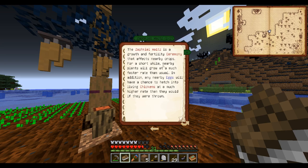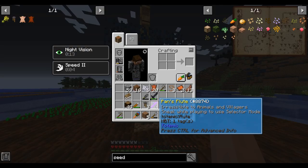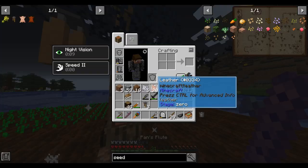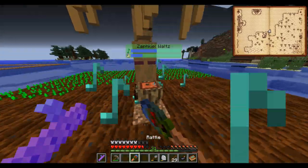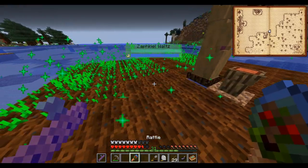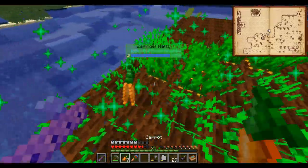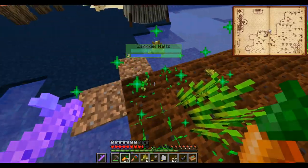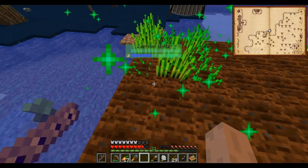The Zafkiel Waltz will cause plants to grow. Let's see how we execute it - it's wind chime and then flute. I have my flute with me and I've already hung some wind chimes. So hit one, hit the other, and then just start doing the thing. Oh, I don't have my dress on - hopefully it's enough without it. Looks like we'll be okay. When it completes, you'll see that everything grows pretty quickly, and that little countdown timer shows how long the effect is active for.